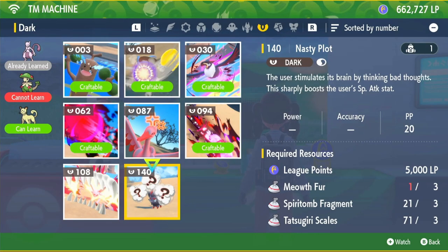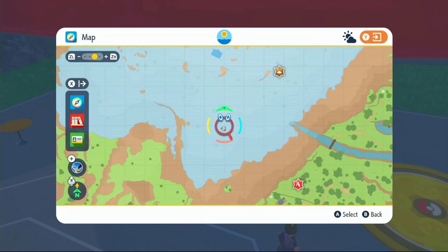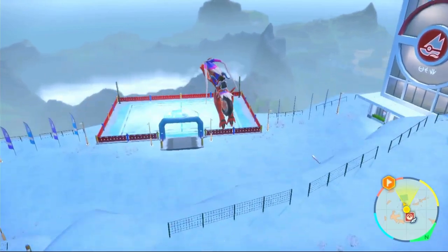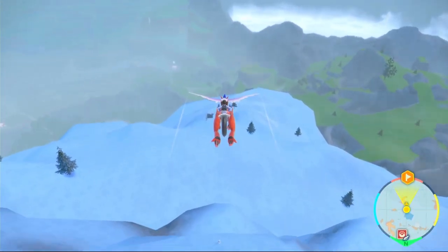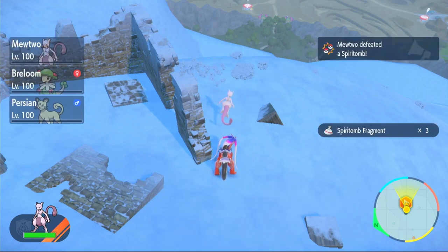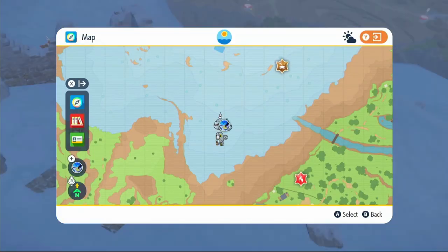Next up we have Nasty Plot. We're going to need Meowth Fur, Spiritomb Fragments, and Tatsugiri Scales. For Spiritomb, come right here on the map — fly over to Casseroya Lake Gym area — then just go off the side and fly down. You'll see the ruins straight away. When you get there, there should be a Spiritomb — just take it out. You are guaranteed to get three Spiritomb Fragments, then we can move on to the other Pokémon.